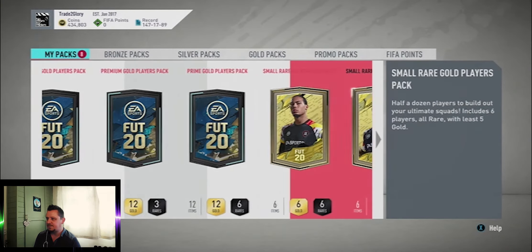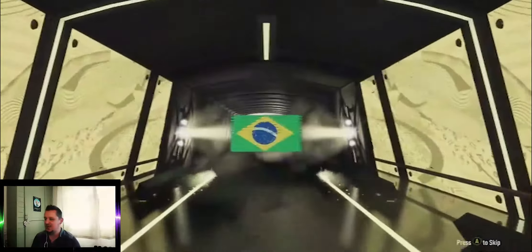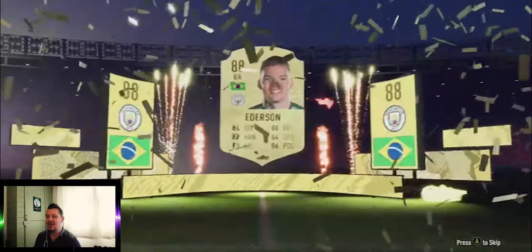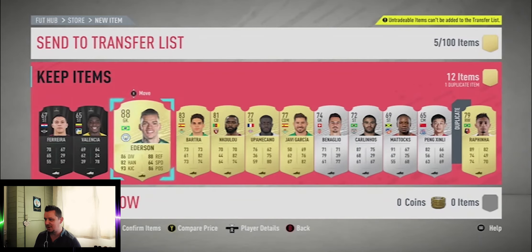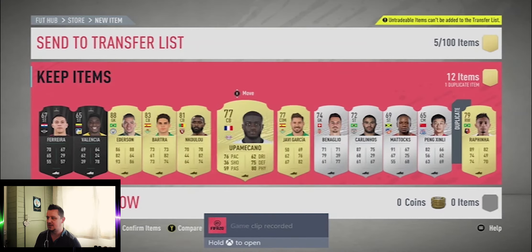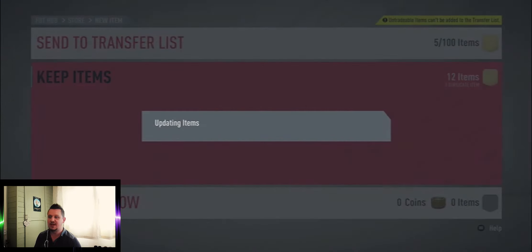Quickly try to get into these again — opening our rare electrum now. There's something in it — there always is with a rare electrum. It's a walkout, our first one of the evening. Brazilian goalkeeper — it's obviously going to be Ederson because we know Alisson is the TOTS. An 88 Ederson in a rare electrum players pack is pretty brilliant, but obviously when you've got the other Brazilian goalkeeper being a Team of the Season right now, we'd have liked to have got him. It turns out it's an untradeable pack — probably from one of the SBCs we had.